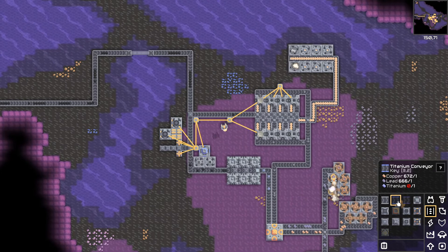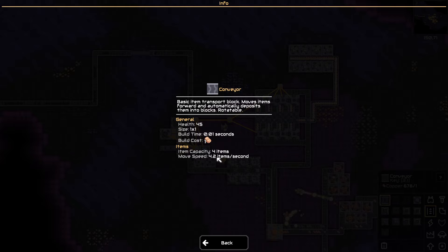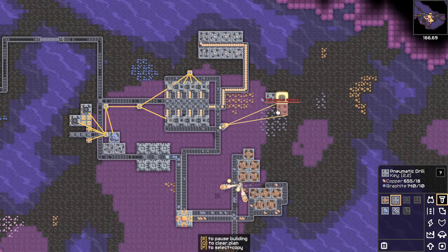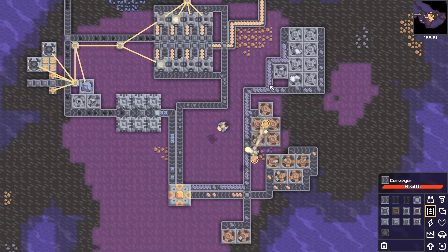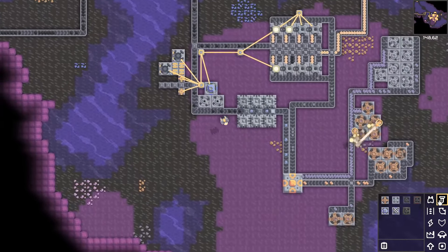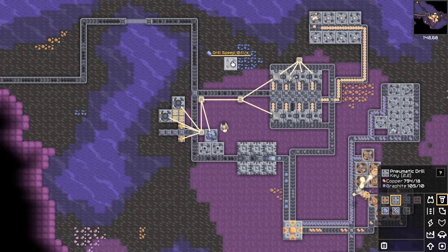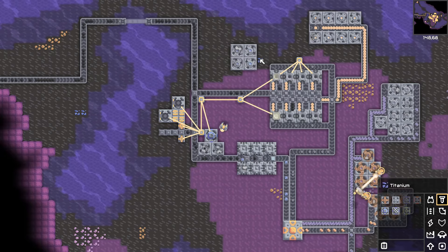To upgrade to titanium belts you need titanium, and you can't put a regular mechanical drill on titanium — you have to have graphite production at a minimum. You don't need silicon though; you could do titanium before silicon. We've got a little titanium feeding into the core, which will allow us to upgrade belts. If you start a long row but don't have enough titanium, it's going to wait and block items. Do small stretches — I have 10 titanium stored, so I do a line that's 10 long.